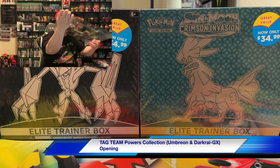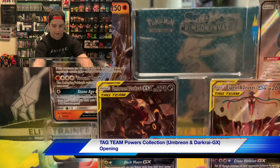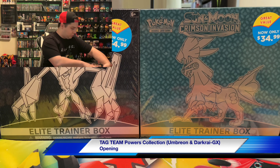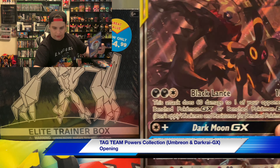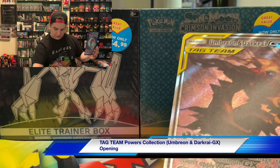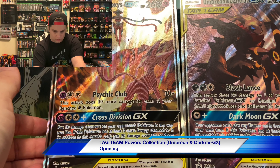Same thing — eight packs. I'll just leave these in here for now. There's the code for you guys, but yeah it's the exact same thing. I will show you the jumbo card because that is different. This is the one from the Umbreon and Darkrai GX set — that's the artwork. And right here the Espeon and Deoxys one. These are just stunning — let me know which you guys like better.